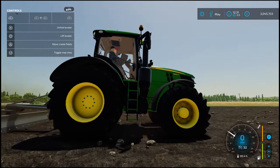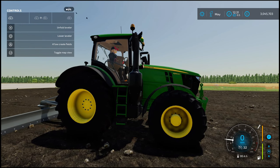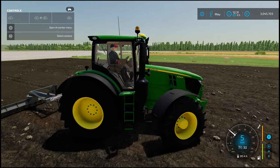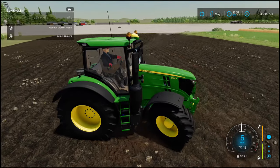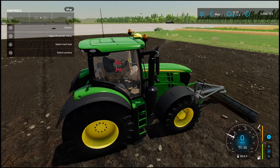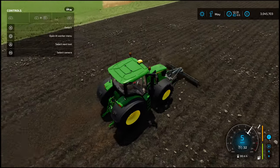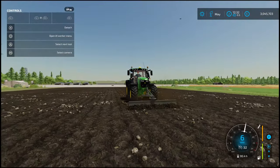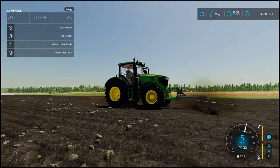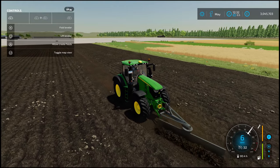It needs to be lifted, lowered, then unfolded. Actually, it's designed more as a front cultivator — you can attach it to the front. Still can't hire workers. Now cultivating, pushing the soil — it does work both ways around. I like the waviness of it. You do slow down a bit, but it's actually pretty nice.